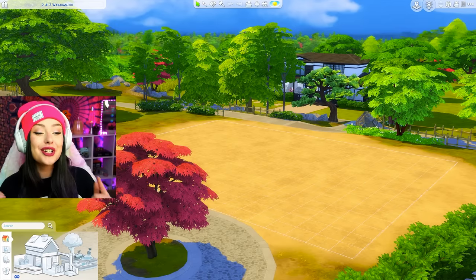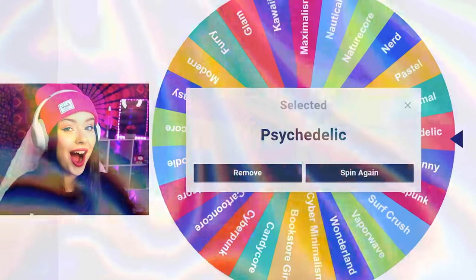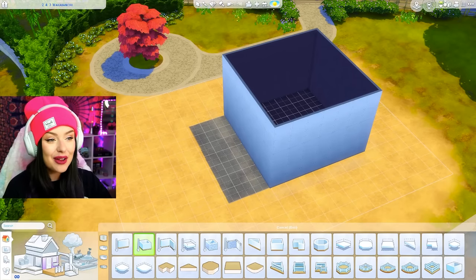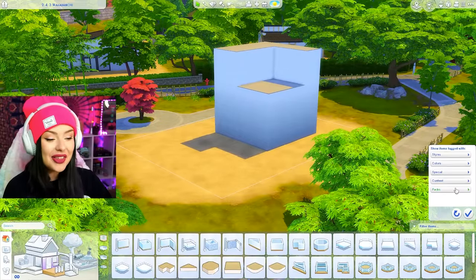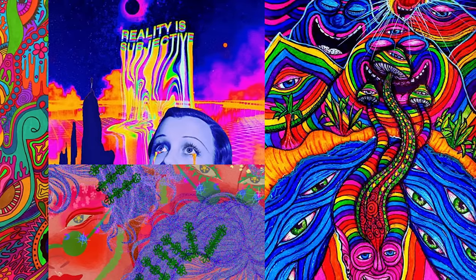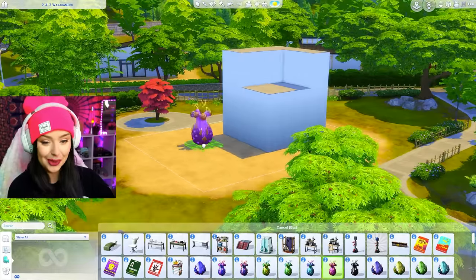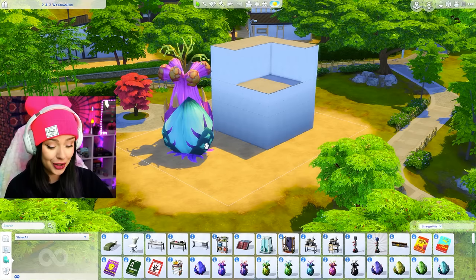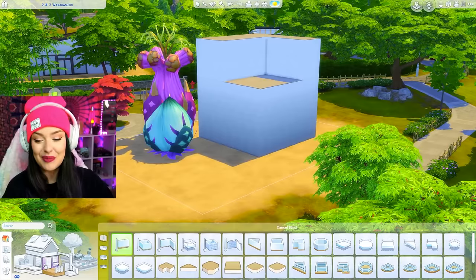Alright, back to the wheel. We're going to go see what we got for dollhouse number two. Let's go ahead and spin for the next one — Y2K was a good one. We get psychedelic! Oh, I'm so excited. So let's go ahead and build this again with a similar kind of style. I'm going to do a similar kind of style, so let me just get my shell going. I think this one landscaping is going to be really important, so I'm opening up the debug menu. I have done a psychedelic build before on Twitch and it's probably one of my favorite builds I've ever done — it's on the gallery if you want to check it out. Psychedelic just screams my name. I love it.